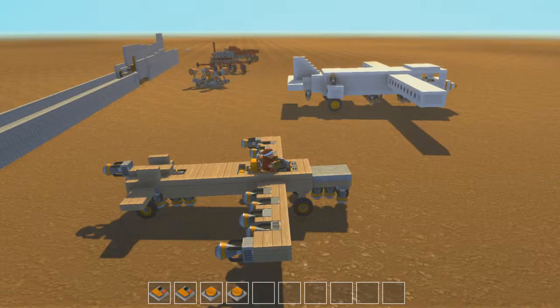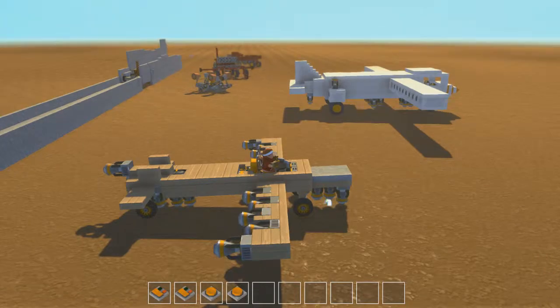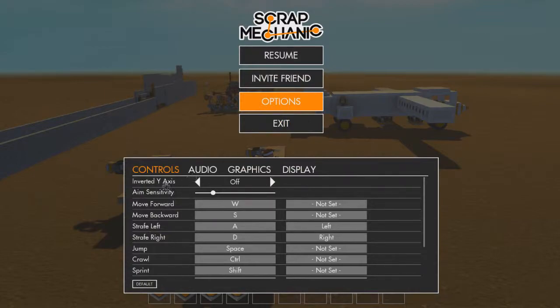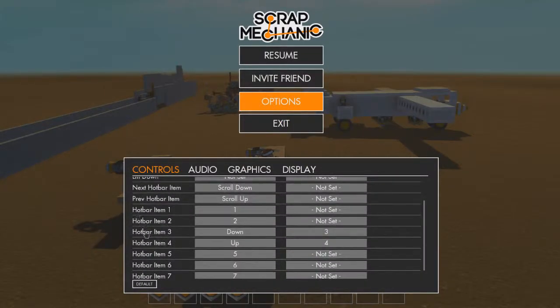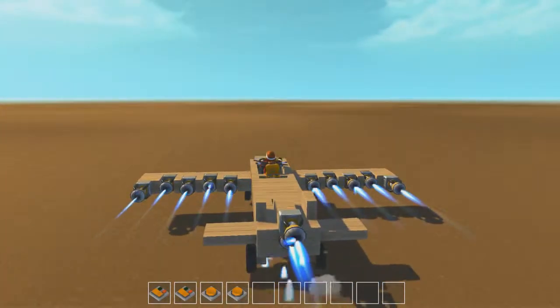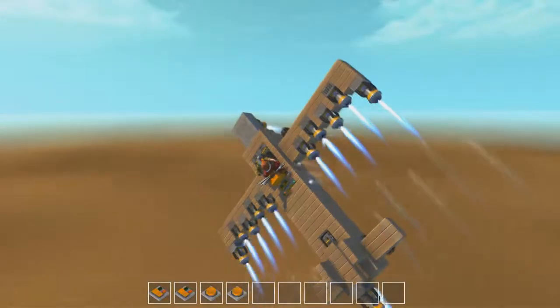The problem I had was it's really hard to control the plane by pressing three and four to go up or down. So what I did was go to the controls options and remap hotbar three to the up key and hotbar four to the down key on my keyboard. So I'm turning left and right with A and D, and going up and down with the arrow keys. This lets you have two different controls — see, it's so much easier to steer now.